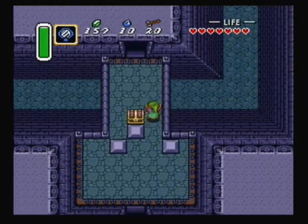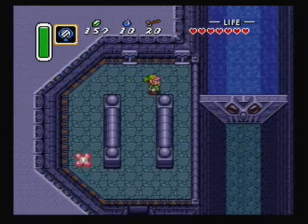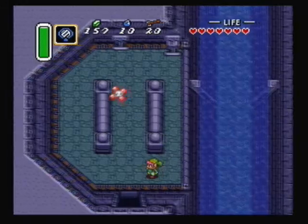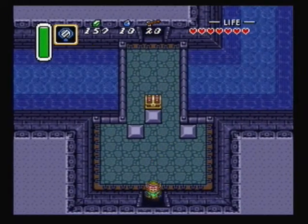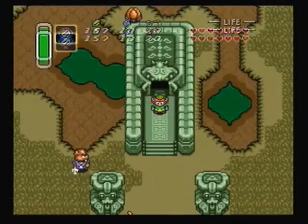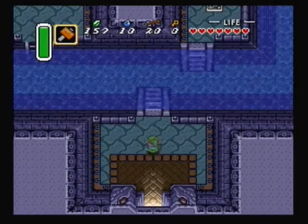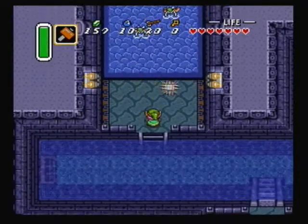There are bombs in that treasure chest if you want them — we're at max bombs right now so we don't need them. Got the water being drained. Back to the dark world we go. As you can see it affected this world by having the water there, so we can swim over here.